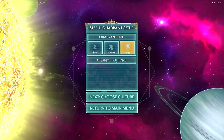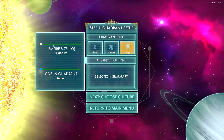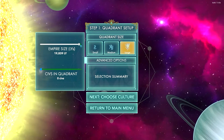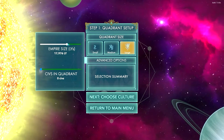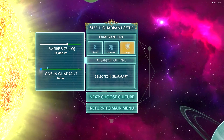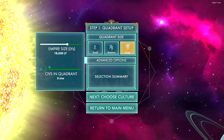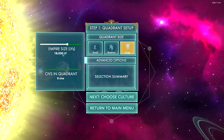Once we select a quadrant size, we then select Advanced Options, and this shows how large the empire is within the larger quadrant. So, the larger the light year, the more planets that you will have, and also the more planets that your houses will have. Right now, civilizations are turned off, so you cannot select them, but you will eventually be able to select the number of civilizations that have basically fallen from your empire and that you're trying to reach out to.